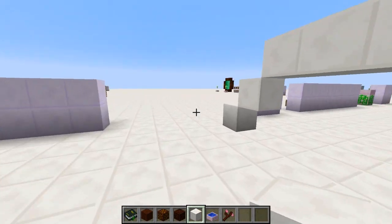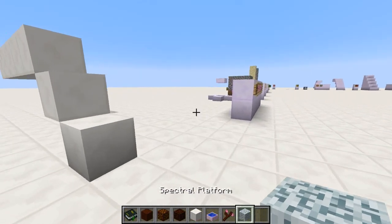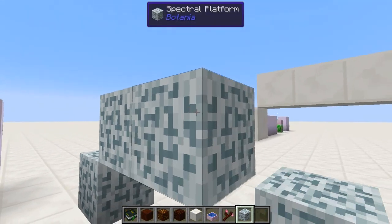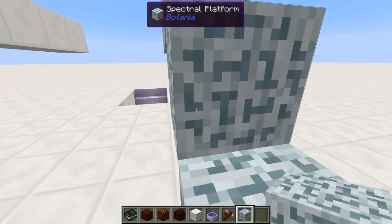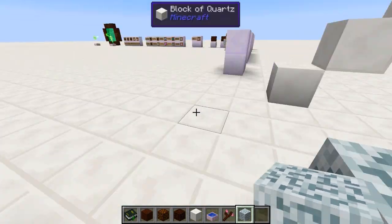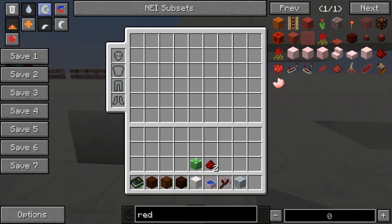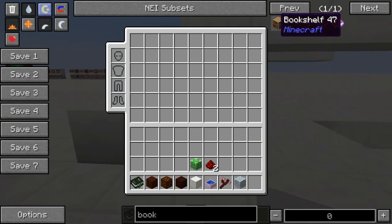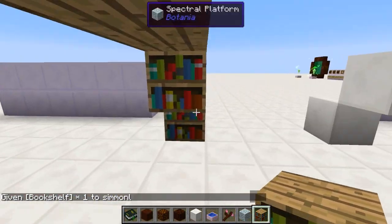Now we have a brand new variation: the Spectral Platform. The Spectral Platform works on the same concept, except anything can pass through it — there's no standing on top of this block at all. It will always cause the player to pass straight through it. And just like the Abstruse Platform, we can decorate the blocks to change their color or appearance. So if you want a hidden room behind a bookcase, you can take your bookcase blocks and change them — and you can pass straight through them.